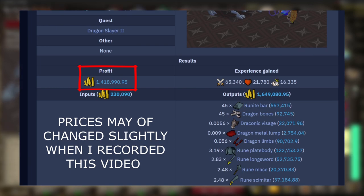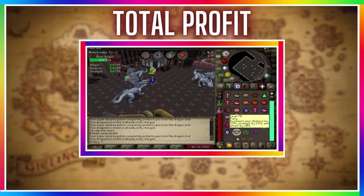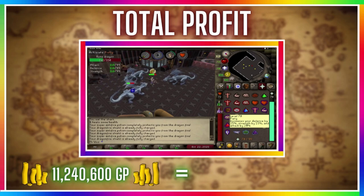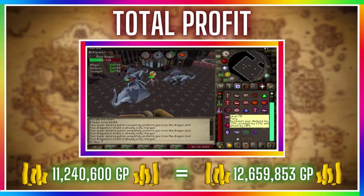Going back to the OSRS wiki, it said I could have made 1,455,637 GP profit per hour, so I was only 36.4k short of the target — pretty much bang on what the wiki says. I also gained 10k more XP in range and 2.3k more in hit points than projected. The profits from the previous video were 11,240,600 GP, and after adding this video's 1,419,253 GP my total profit is now 12,659,853 GP — very very pleased about that.